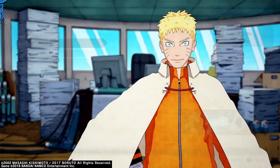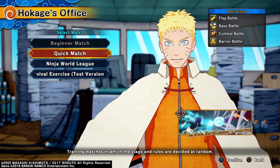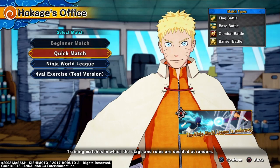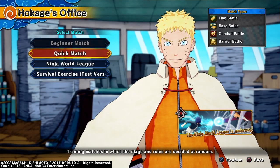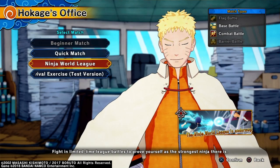We have a quick video for y'all guys. There's lots to go over, but first of all, Red and White Battle is no more. All you can see now in the Hokage's office is the Quick Match, Ninja World League, Survival Exercise, and Beginner Match if you're still in Prestige 1, I'm pretty sure.